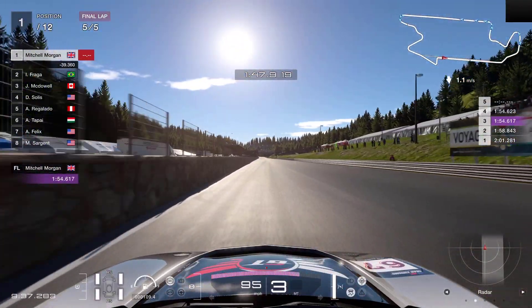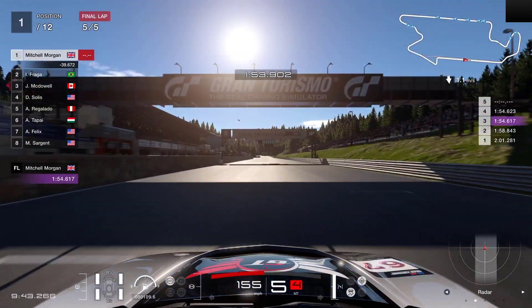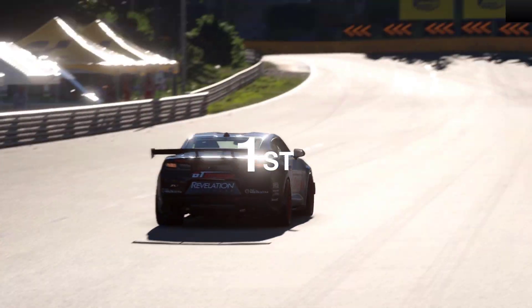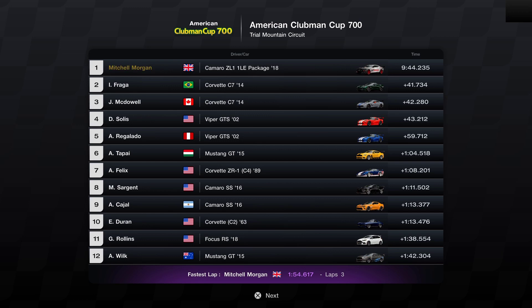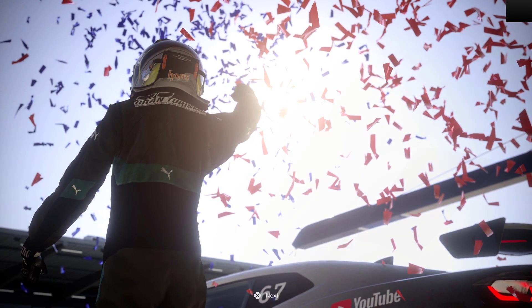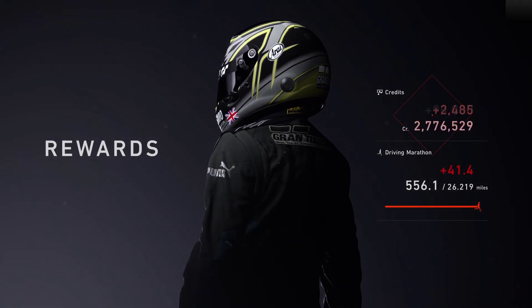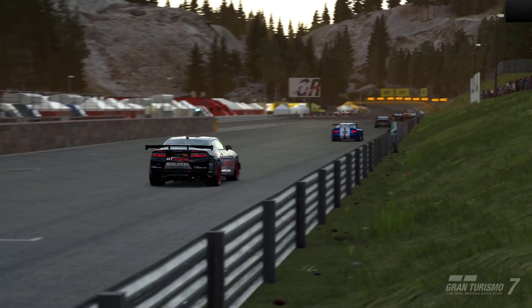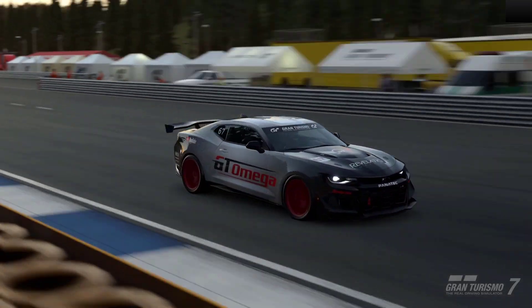So for now, last lap. Nice drag to the line and we're going to be nearly 40 seconds ahead of the car behind — a nice easy win in the Camaro. Nice setup on that. It wasn't the cleanest of races, there were still one or two issues. 41.7 seconds ahead, fastest lap — no surprise. You do get the gold trophy, 90,000 credits. Unfortunately not a clean lap, so a clean lap bonus would have been nice. That is going to be this circuit done and we'll be heading off for another of the American circuits in another video coming very soon.